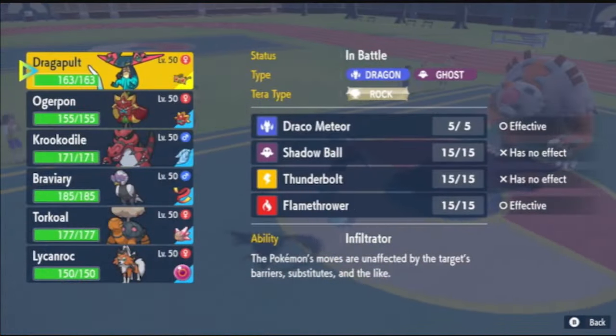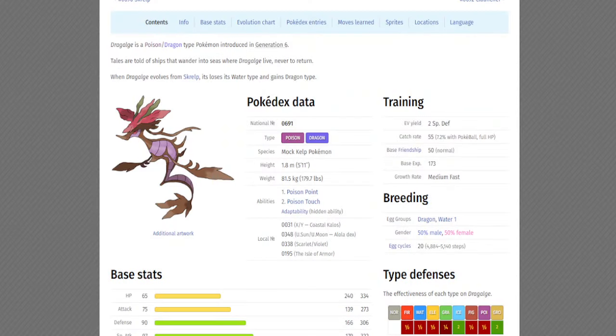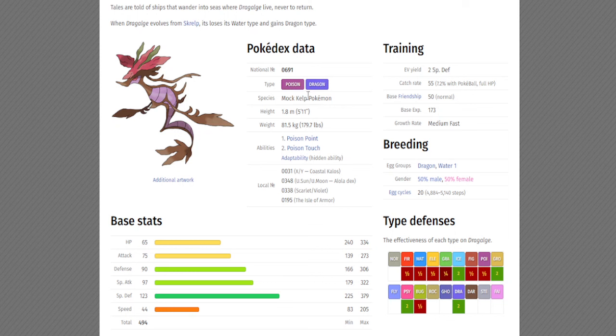The first Pokemon I want to talk about, number 10, is none other than Dragalge. This Pokemon needs a massive Mega Form. Poison and Dragon is a really good typing to deal with bulky Pokemon like Whimsicott and other fairy types. It's great for Trick Room purposes, has a massive special defense stat of 123, good abilities, and good type combination — it's just extremely good. Why not make it even more broken by giving it a Mega Form?